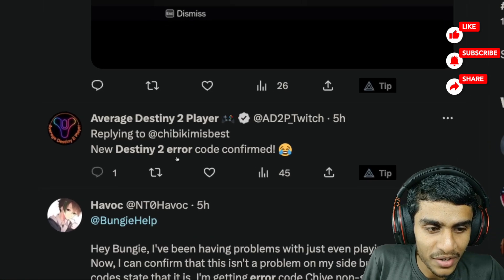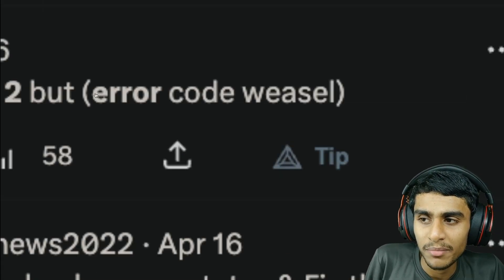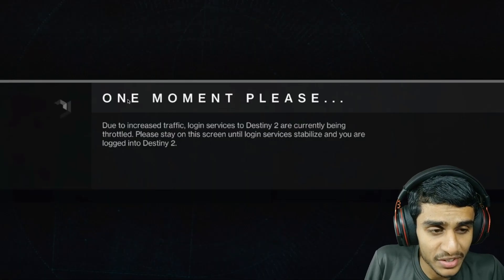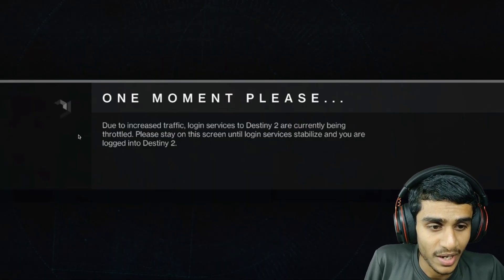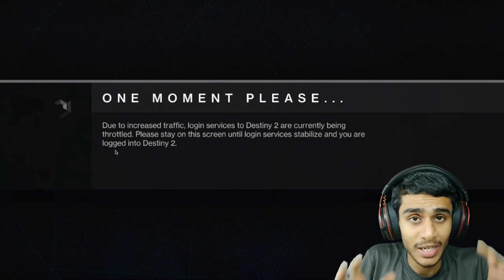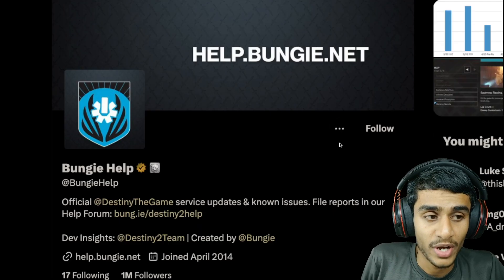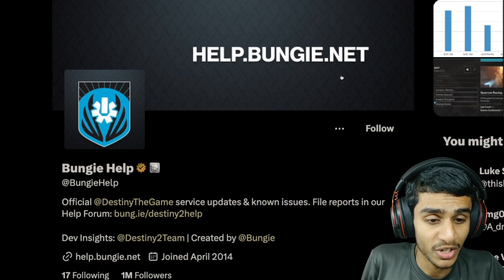A new Destiny 2 error code has been confirmed. Some people might be getting Destiny 2 error code Weasel, or you could be getting the 'one moment please' error — one way or another it's the same thing. Let me now show you the latest update from Bungie Help. Apparently at help.bungie.net, the official game developers have posted some updates.